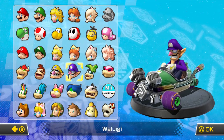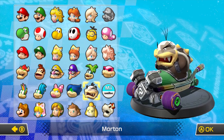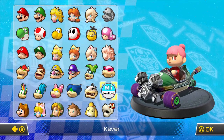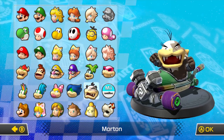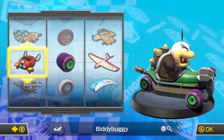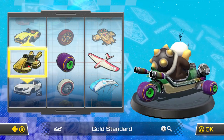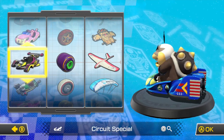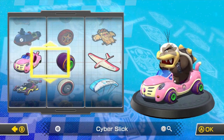Today's episode we only have 4 characters left to choose from, which are Morton, Isabelle, Metal Mario, and Lemmy. So I think for this one we'll be Morton — yes, let's be Morton in this episode. And for my kart, I think I'm going to go with the Cat Cruiser.